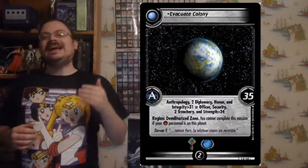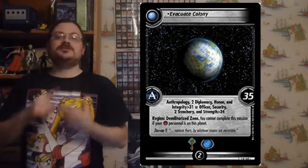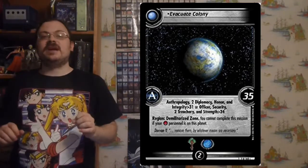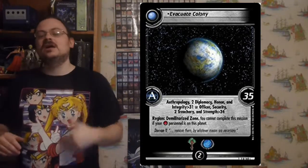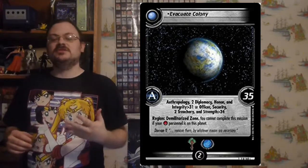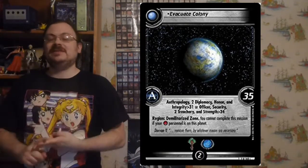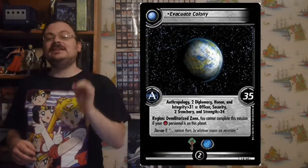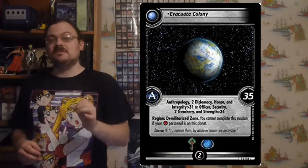Now we've faced our dilemmas and we look to our mission. Each mission you're going to go after has a number of requirements — these are skills and attributes. Once you have overcome all the dilemmas you must face, any remaining unstopped personnel can attempt to complete this mission. You'll be looking at their skills and attributes in order to meet the requirements. It's very important to note that at this point you do not need an unstopped personnel with the affiliation of the mission.